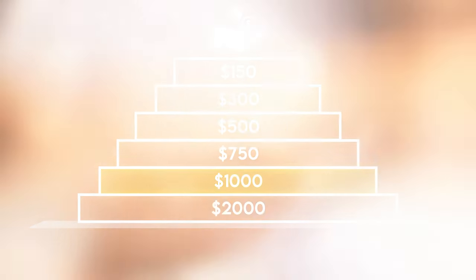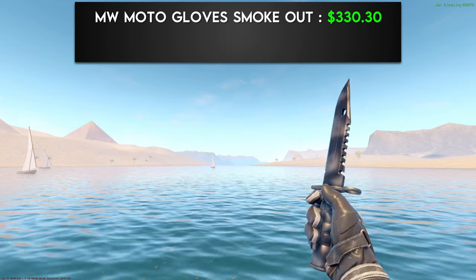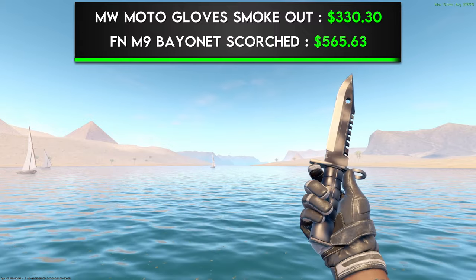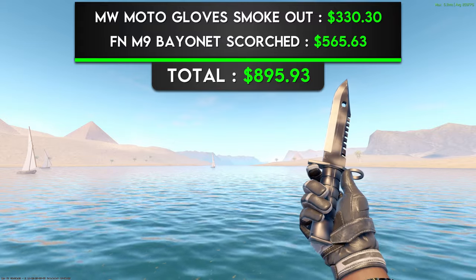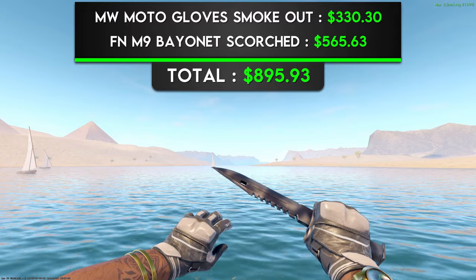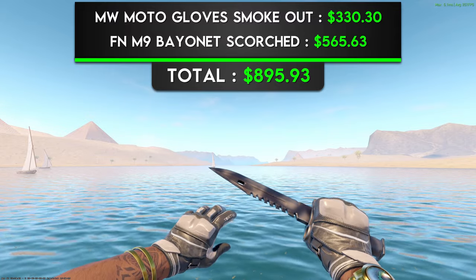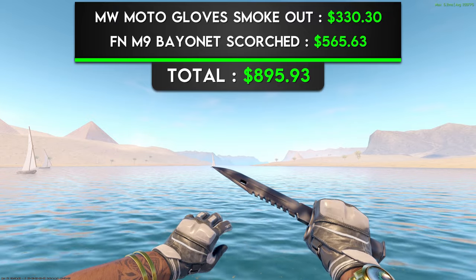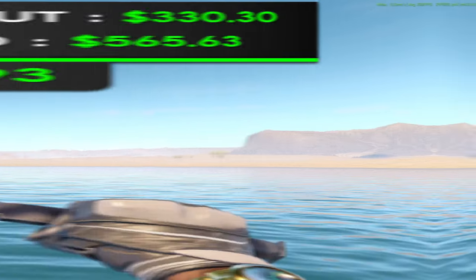Next up are the $1,000 combos. For the first combo, we have a pair of Minimal Wear Moto Gloves Smokeout and a Factory New M9 Bayonet Scorched. I wanted to make sure we had some M9 coverage on this list, and I thought this was the perfect combo to do it on. This is a great combo for those of you that don't love to be super flashy, but still want to look classy. Not only do the grays and blacks match very well together, but this combo has some added depth because the names of both skins are related to fires — Smokeout and Scorched. All in all, a super nice sleek combo.